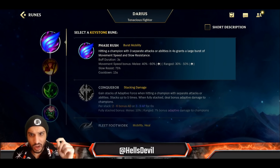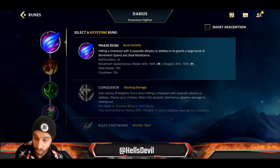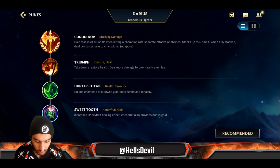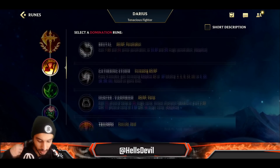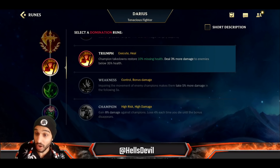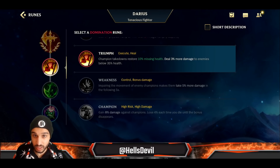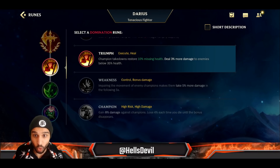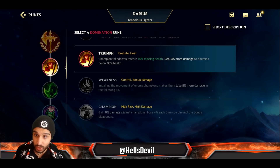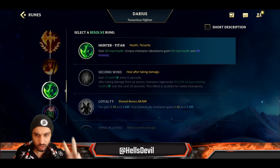Those are the drafts where you'd pick Phase Rush. Second rune: always Triumph. It restores HP when you kill enemies or get assists, and deals 3% more damage to enemies below 35% health — giving you a higher chance to execute enemies with Darius's all-amazing ultimate.